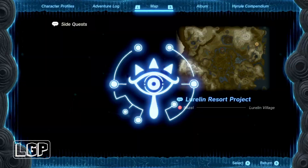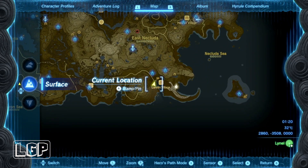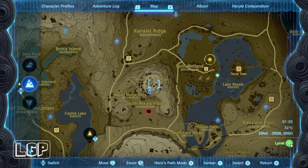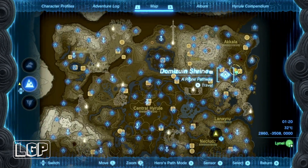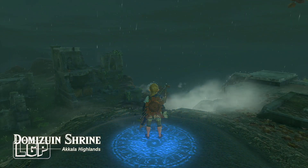So when you're ready, we're going to open up the map — and there we go. We've got the side quest selected: Luralin Resort project. We're going to go all the way to the top to Tarrytown, and we're going to go to this shrine here — Akala Dumizuin Shrine — it's in that location there.